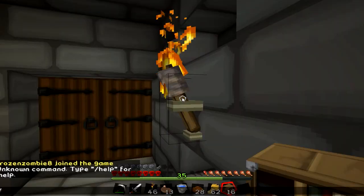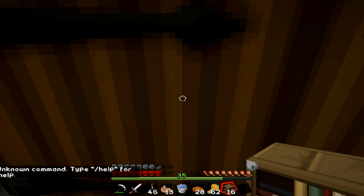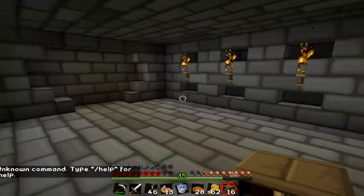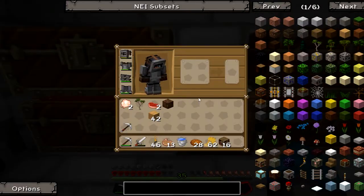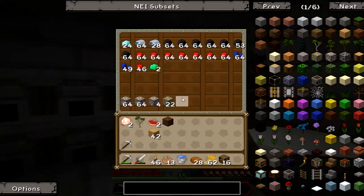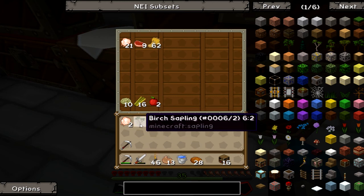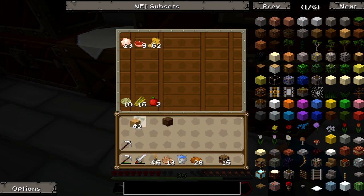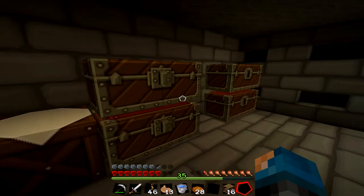I will be right back in a second. Okay guys, I am back. So I have some bookcases now. I'm trying to think — where should we build this? Let's put the wheat in there. Raw beef. Put the chicken in there. And what we will do from there is figure out where to build.